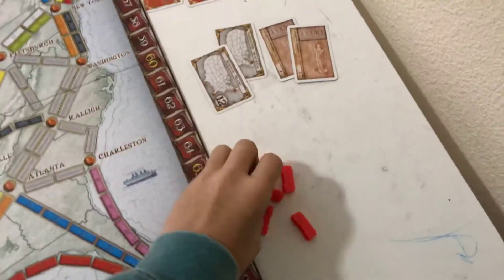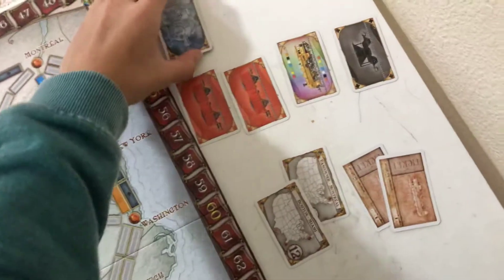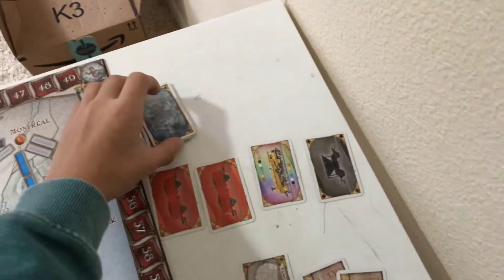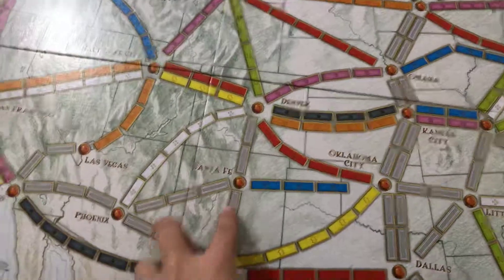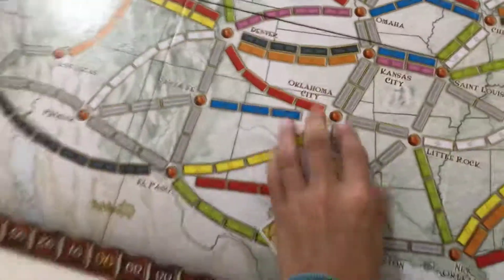First, you will choose your color. I just chose red. You have your ticket cards and your color cards. You will start off with eight of these cards — eight of those cards. You have these cards, and on this board you have the colors. And these right here are just wild. And then you have your marker to keep track of points you have.